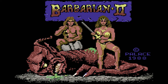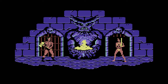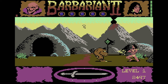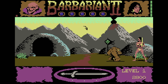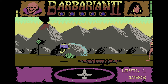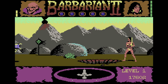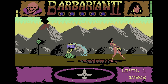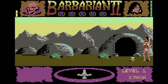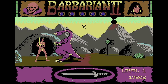Barbarian 2: The Dungeon of Drax is a really cool hack and slash adventure game. You choose from two characters — a buff dude or a buff woman — and your quest is to take down the evil Drax, fighting through a maze-like world filled with deadly enemies. It's side-on and the game looks great. You've got a surprising amount of moves: walk, run, and jump to leap over rivers of lava and bottomless pits. Enemies constantly spawn and they are tough. The combat has you holding the fire button and doing different attacks depending on joystick direction.